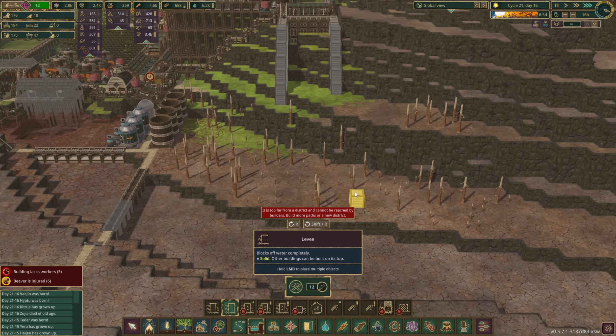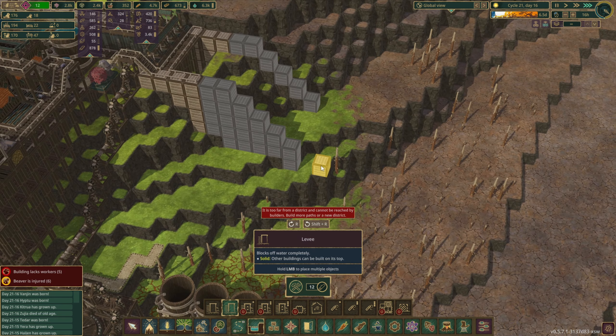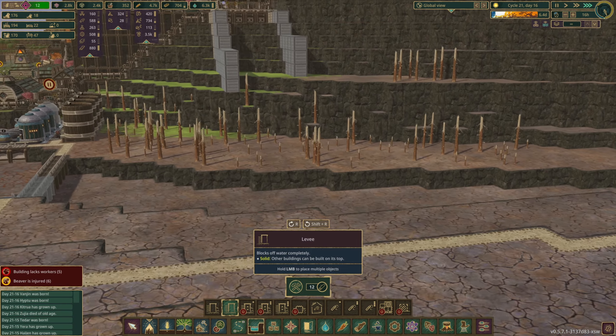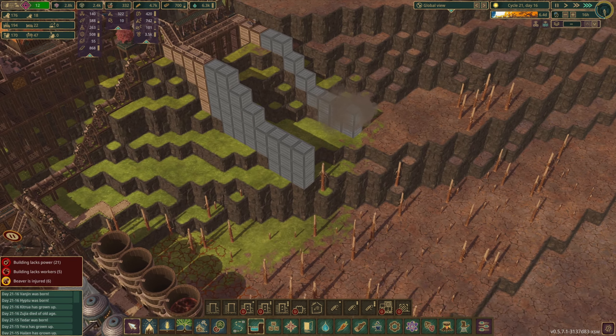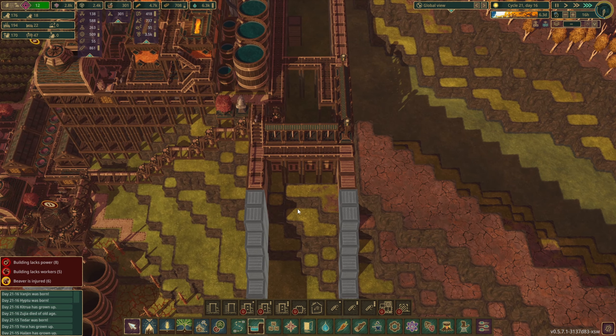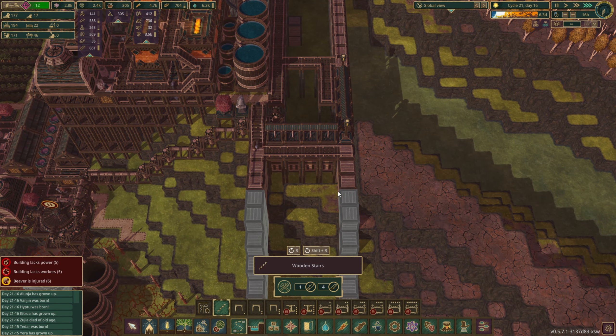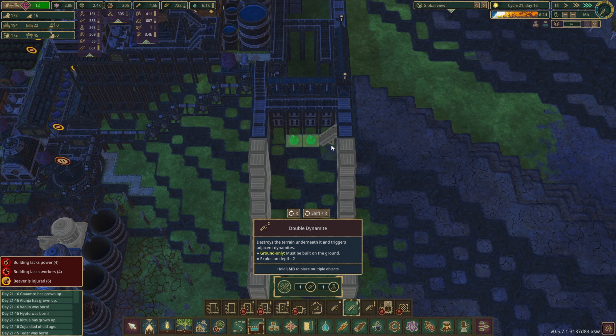We'll carry that on all the way down this hill until we meet in this waterway. I'm going to have to dynamite out some of this, unfortunately. If we come over here, this needs to be double dynamite — or maybe triples, just to be safe, better safe than sorry. Let's get this done — that will be double as well, and that should really open this up. I don't know if they can reach all of this — we might need some stairs right here.